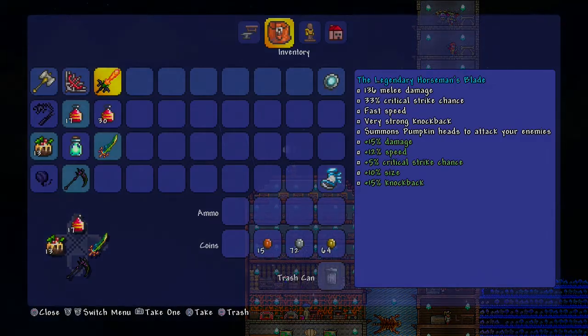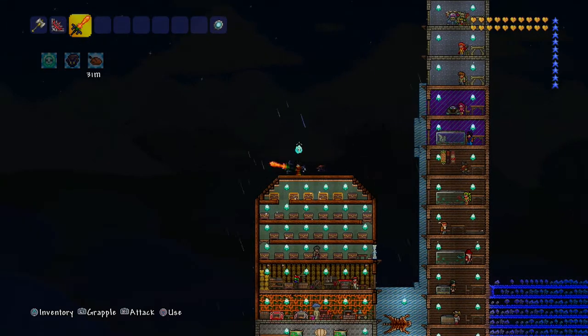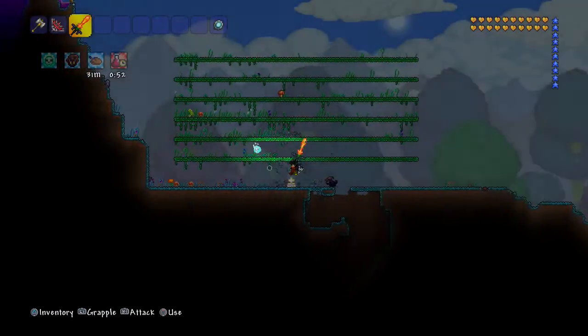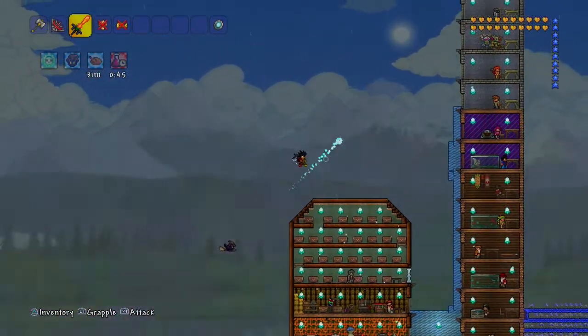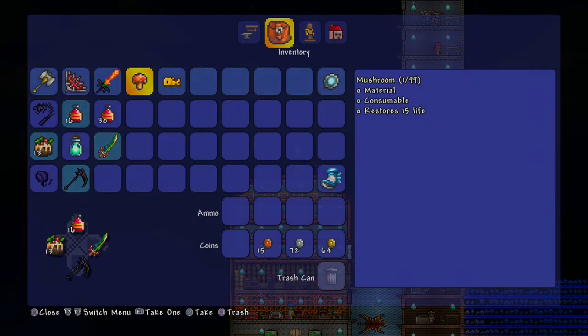Next up is the Legendary Horseman's Blade. I like this ten times more than the Terra Blade even though the Terra Blade does more damage. With the Horseman's Blade, whenever you hit a mob up close, it summons a pumpkin that will attack them for you. When fighting the Pumpkin King, it spawns pumpkin heads that deal the same damage as your sword - mine does 136, so the pumpkins also deal 136.